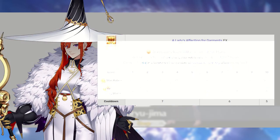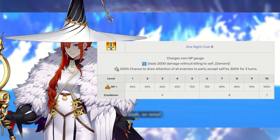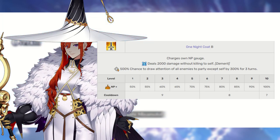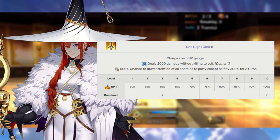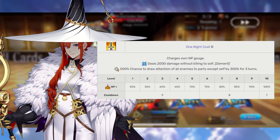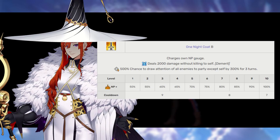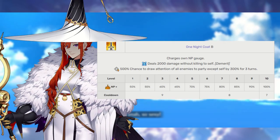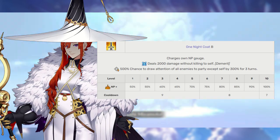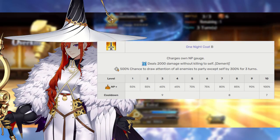Miss Crane's second skill is One Night Gown rank B. This grants her a whopping 50 to 100% noble phantasm charge, decreases her own HP as a demerit — but honestly who cares — and also applies target focus to all allies except Miss Crane for three turns. This is easily the first skill that we want to level up. Being able to completely charge your noble phantasm to max on demand is absolutely no joke, and it is honestly necessary to use Miss Crane at her fullest potential.